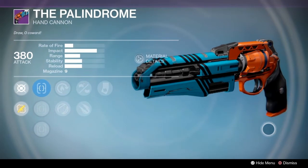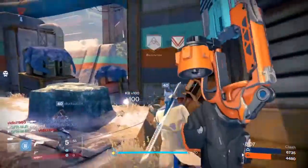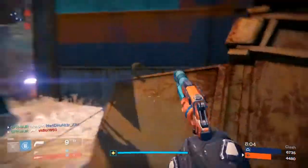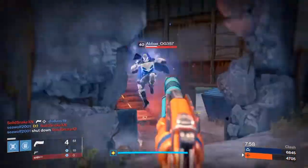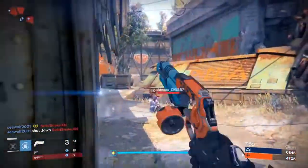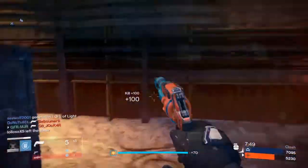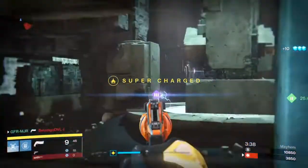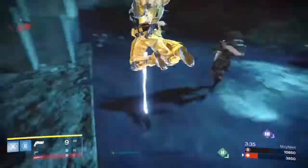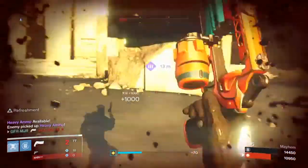So how well does this hand cannon actually perform? First up, PVP. The reason I have not covered the Palindrome for so long is that we all know it is the best PVP primary in the game. The perks this week are just so good. First, Icarus — relatively recently, hand cannon airborne accuracy was nerfed, so Icarus is very handy when jumping and shooting at longer distances. Rifled Barrel increases the Palindrome to max range, making it more versatile.